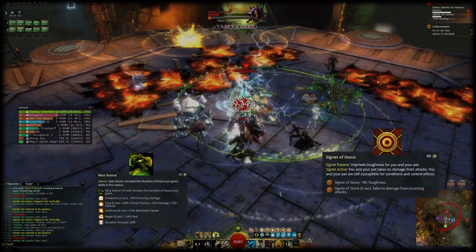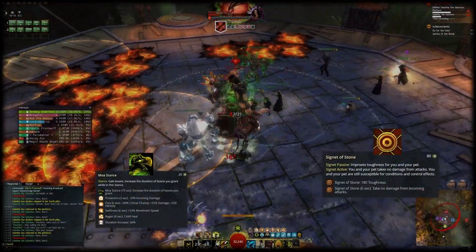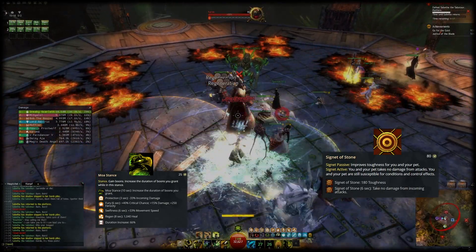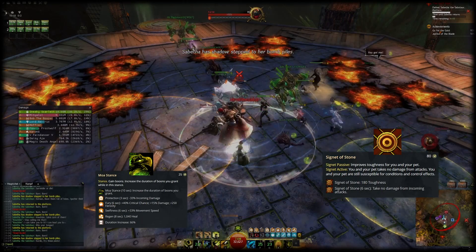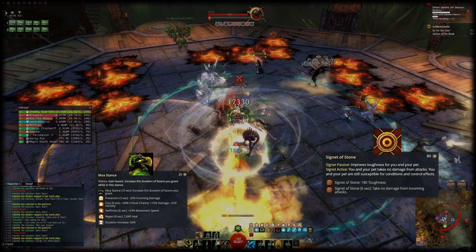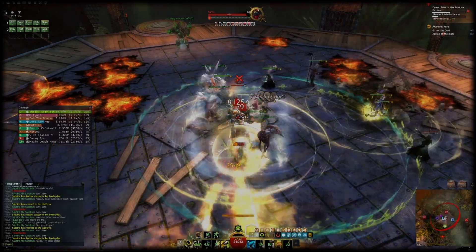In open world I usually go with Moa Stance for tons of boons and Signet of Stone for an oh-shit button whenever I need one. With Signet of Stone and Heal as One you have a great combo to escape dangerous situations. When you don't use the active ability of Signet of Stone it also makes you a little more resilient in open world, which is particularly good for beginners.